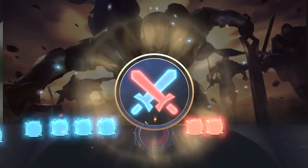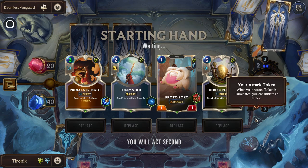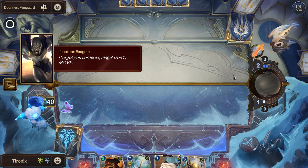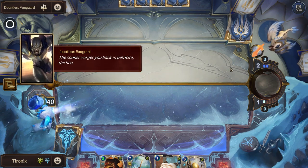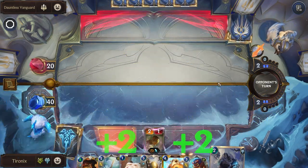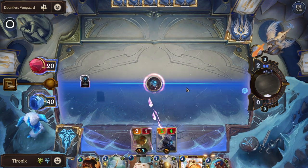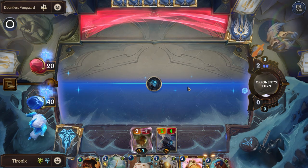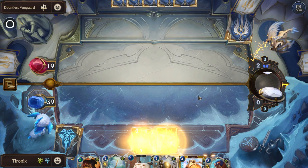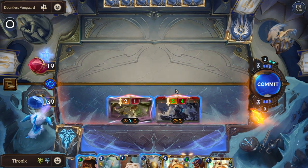Let's go take on the Dawnless Vanguard. We have Gnar on the board, but sadly we did not start with the attack token. We'll play the Toss Speaker to get our nexus damage. Since they didn't play anything, we'll just open attack and get a good amount of damage down.